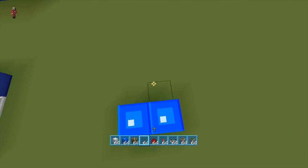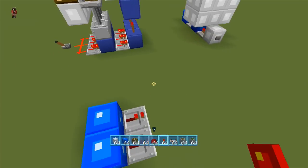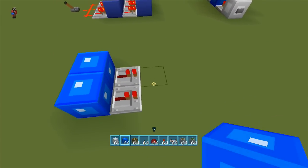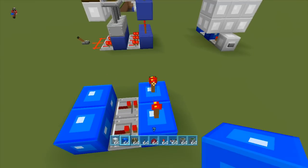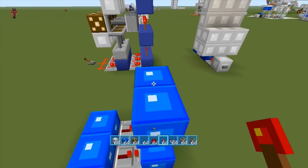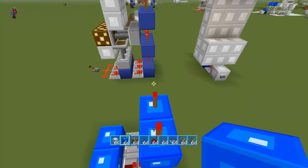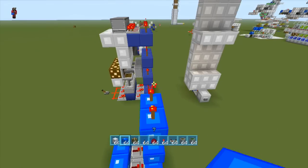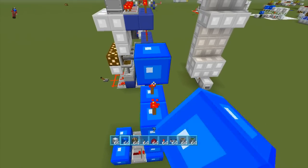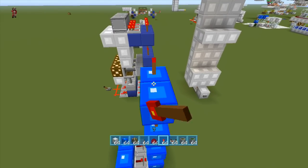I'm just gonna make this one two wide and then kind of explain how you're able to add the rest of the parts. So we'll go like that — redstone torch, redstone torch, block, block — and repeat that pattern along the row: redstone torch, redstone torch, block, block, redstone torch, redstone torch, block, block, and redstone torch, redstone torch.